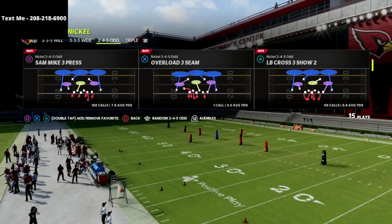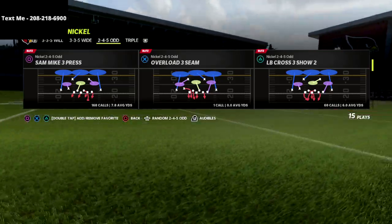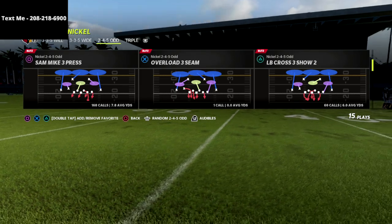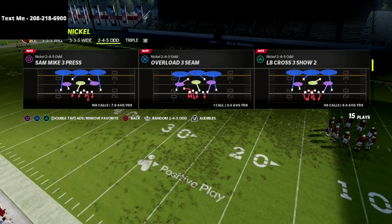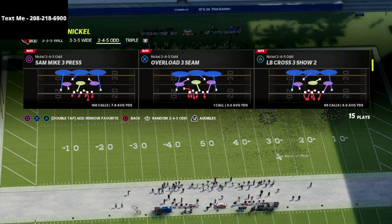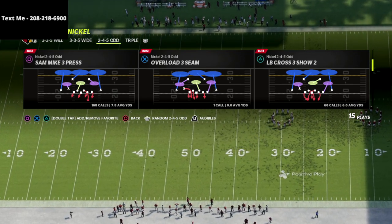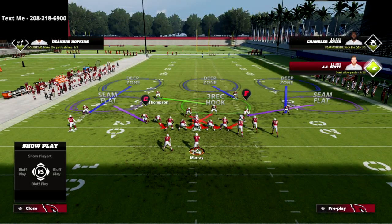Not to mention, against Gun Bunch, it poses the best pressure in Madden 22 for Gun Bunch. You're going to be able to get consistent pressure with a lot of our different blitzing concepts, and you're going to have some of the best coverage in the game because the 2-4-5-ODG allows you to get eight secondary players on your field. The play we're going over today is the LB Cross 3 Show 2, and there's a link to my nickel 2-4-5-ODG defensive e-book in the description.